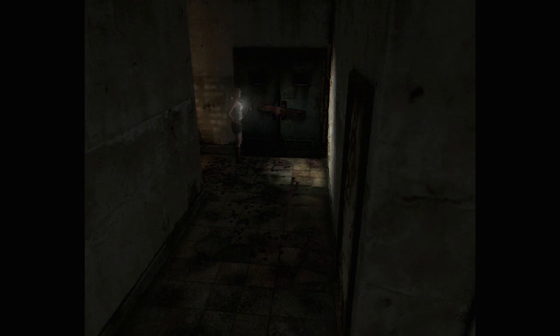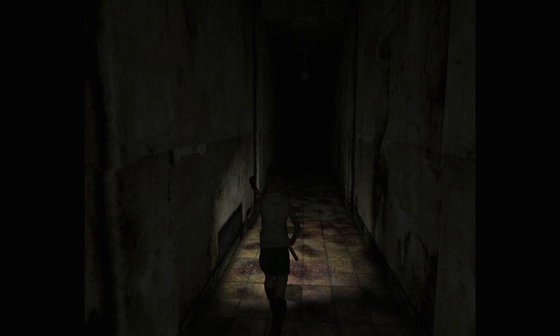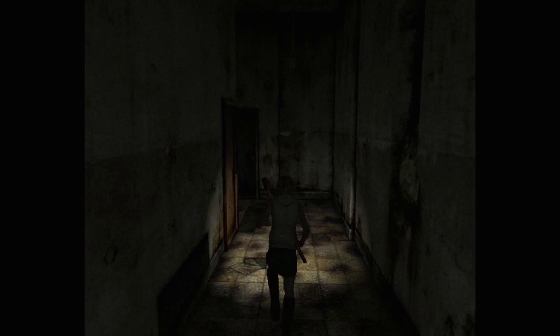What is up everyone? Welcome back to Let's Play Silent Hill 3. In the last episode we used the power of chemistry to mix bleach and detergent together to create an insecticide to kill the bugs off that were blocking our access to this hallway. Now we can venture deeper into the mall and wrap things up in this area.